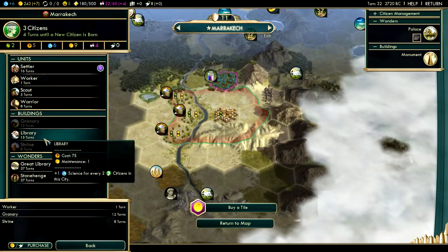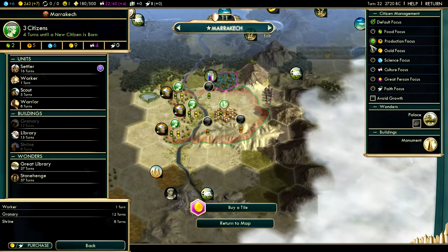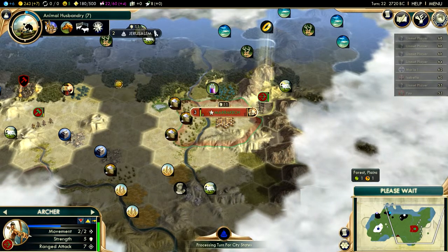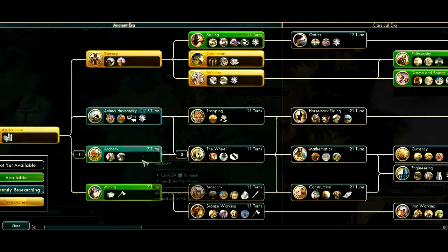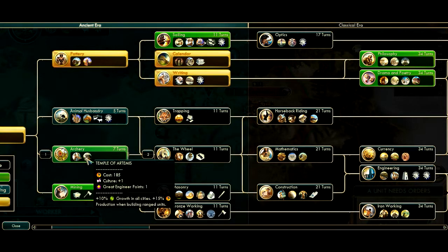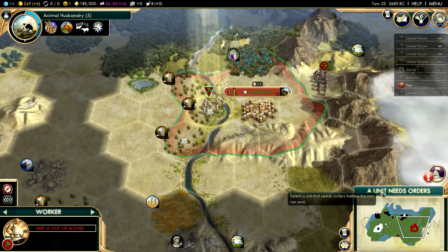The library is good but we have no chance of getting the Great Library — 27 turns versus 10 turns difference, that's quite a lot. I'm going to go for the library anyway even though I don't think I can make it. I'm going to automate my worker because what's important is to get mining and production — bronze working as well. There are a lot of things I really want and it's making it very difficult to decide. Animal husbandry is always very nice, so I'm going to go animal husbandry, then masonry, then bronze working.